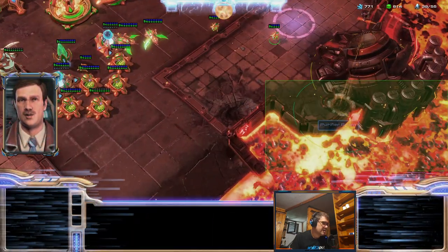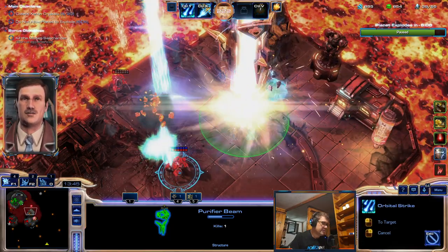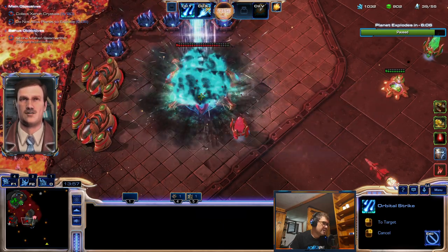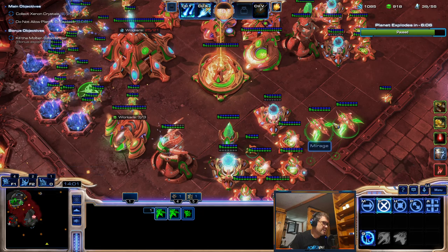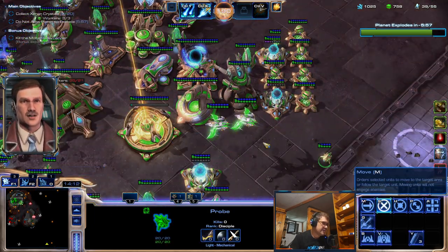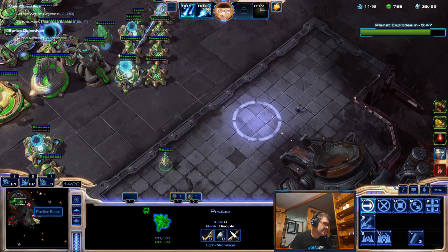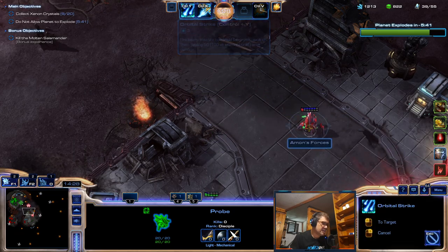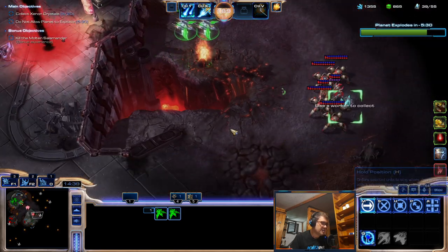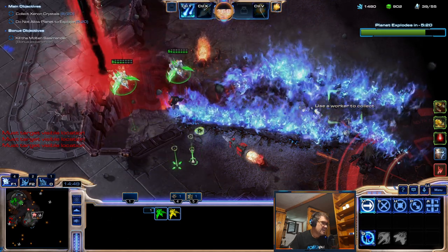The game narrates: 'Flame spreads as the molten salamander resurfaces — will the Dominion's allies intervene?' Let me handle it the simplest way. Okay, so I can at least expand. Let's go — the ones on low ground are priority because they get swept by lava. Oh, this guy is still here — blinky boy.